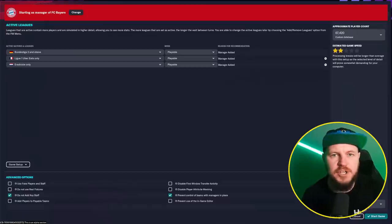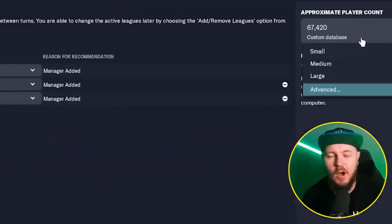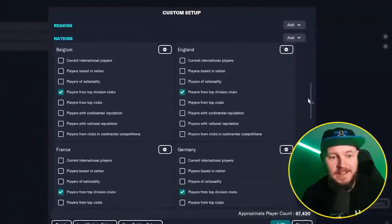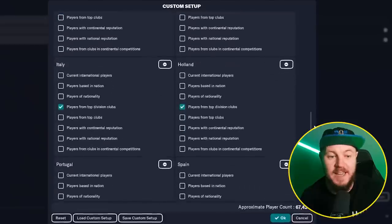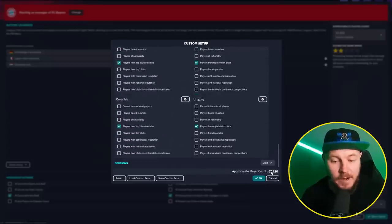Let me quickly show you how to load the database to get all of the nations. These are the leagues I have loaded, but if you go up here and go to advance on your custom database, this is where you can add the players. I've gone through and added players from top clubs in every different continent, and on the nations that I want specifically, players from top divisions — the more players the better. These nations are usually where I tend to see quite a lot of very good wonderkids coming through the youth academies. That leads to around about 67,000 players, which is how I like to play the game, and it leads to having the ability to scout anywhere in the world.